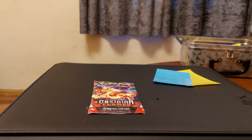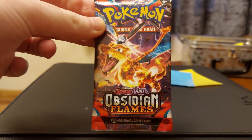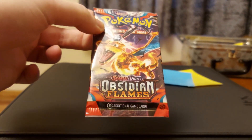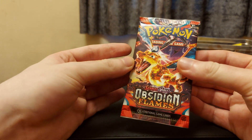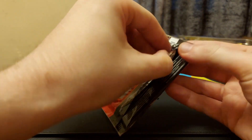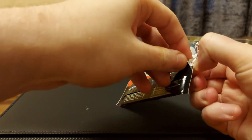Hello there! I see that you have all returned for this week's pack opening - I'm glad to see you all again. I'm happy to open another pack and take over the channel once again. As you can see, we have another classic Obsidian Flames from Scarlet and Violet. We're still looking for that Charizard - maybe we'll get it today, maybe we won't. Who knows? So far Obsidian Flames hasn't been too bad; I wouldn't mind opening this set.